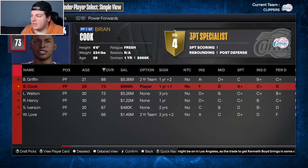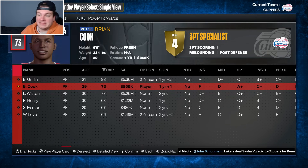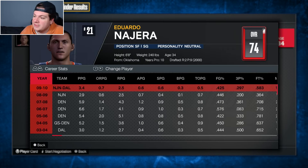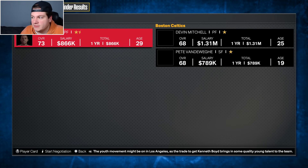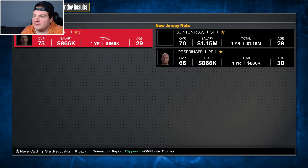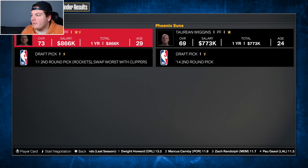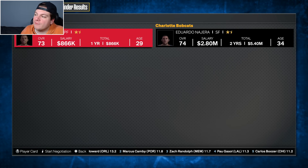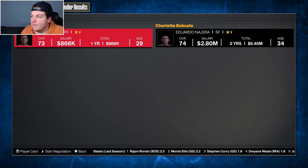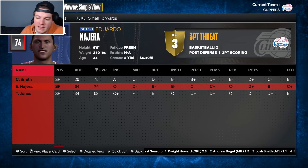Brian Cook and Luke Walton aren't franchise-changing pieces. Brian Cook does have an A-plus three-point shot and he's six-foot-nine, so maybe he could slide into the three spot — but he's also expiring with a player option, which makes me think he'll likely decline it. Looking at the trade market, I'm not really loving the offers for a 73 overall. I'm going to make a straight-up one-for-one swap with the Charlotte Bobcats — Brian Cook heading to Charlotte and Eduardo Nojera coming back here to be my new backup small forward. Multi-year deal, that's important to me.